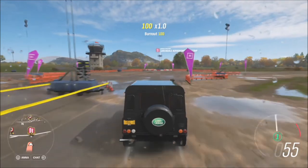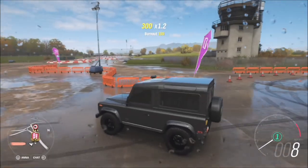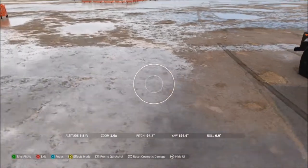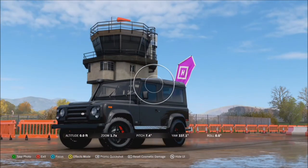Once you arrive at the airstrip you can pretty much take a photo wherever you want, as long as you've got a land rover and you're on the airstrip — that's all that really matters. I'm taking mine with the control tower in the background, but again it really doesn't make a big difference. It doesn't matter what land rover you use as long as you are in a land rover.